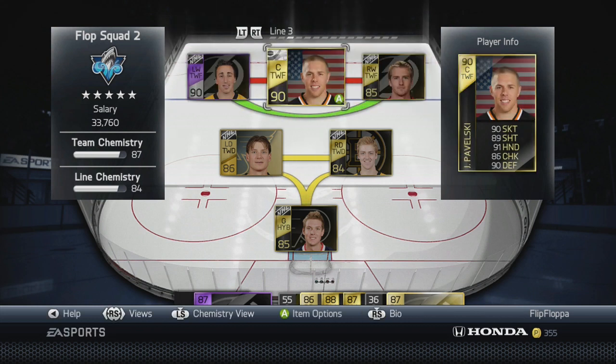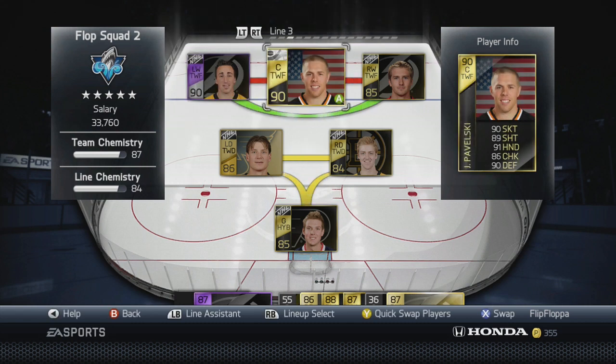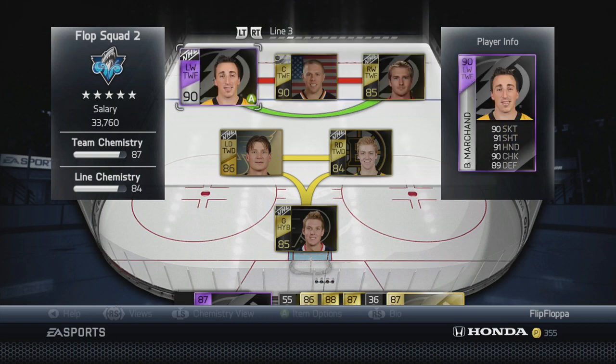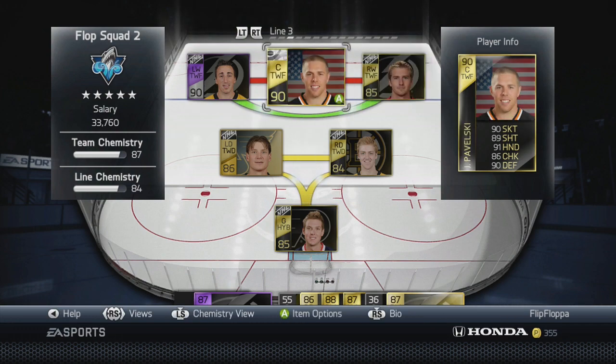On the third line, it's again very quick with lots of good players. Player of the Game Marchand is one of my more underrated favorite players — he's very fast, good at deking, good shot, everything like that. Then we have USA Star of the Week Pavelski, who is ridiculously good: great on faceoffs, wicked shot, wicked speed, and wicked defensive abilities. Same with Helm — very good defensively and super fast. This line can be really effective on the penalty kill or 4-on-4, as I have two natural centers on this line.